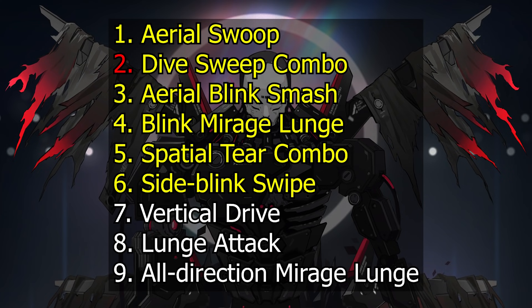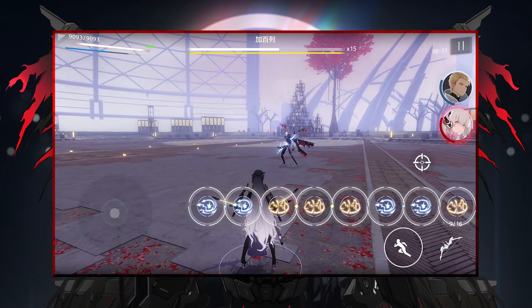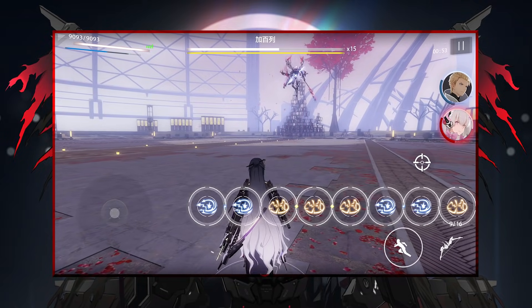Moving on, his second favorite move: the Dive Spin Combo. When Gabriel flies up and pauses for a bit, that means he's going to do two large sweeps followed by a ground smash combo, so prepare to dodge three times when he's within range.